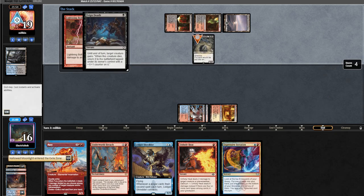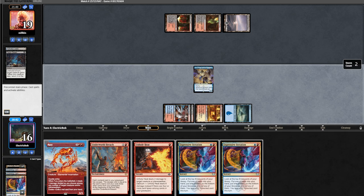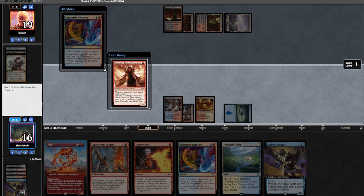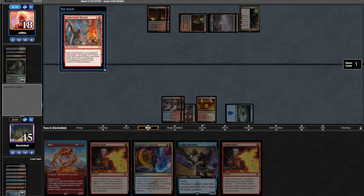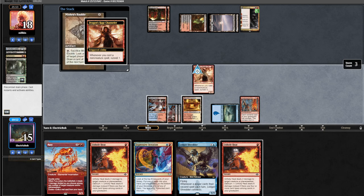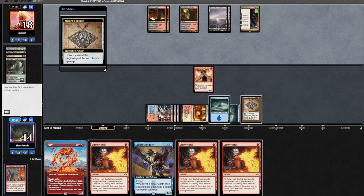Opponent goes land into Dauthi; in their end step we bolt it. They Feign Death it, so we cast Hallowed Moonlight, causing it to get exiled instead. Expressive Iteration is a fantastic draw, then another EI. We cast EI, put one in hand, Bauble to the bottom, and land into exile. We play land and Ledger Shredder. Opponent Terminates the Shredder and plays a tapped land. We find land off the top and cast another EI, getting Shredder in hand. We cast DRC, hold up interaction. Opponent fetches and plays a Hidetsugu. We cast Breach, play DRC from the yard exiling three, cast a Bauble from the yard exiling three, surveil the Ledger Shredder into the yard, cast EI surveilling land into the yard, play the land — essentially a two-mana draw three.